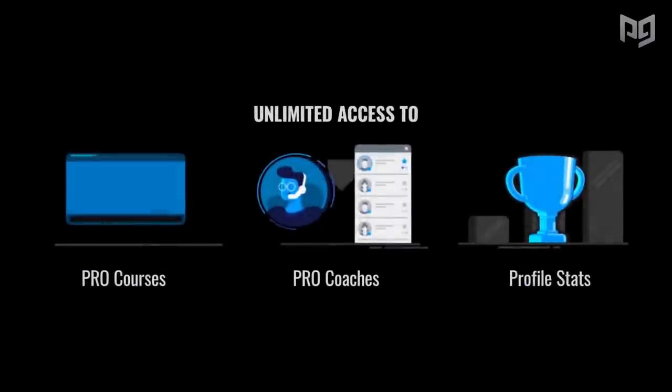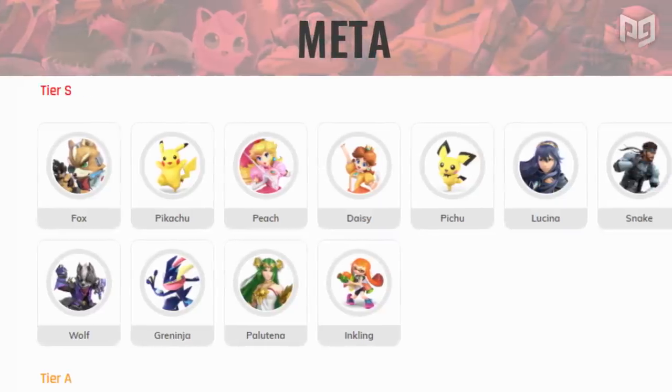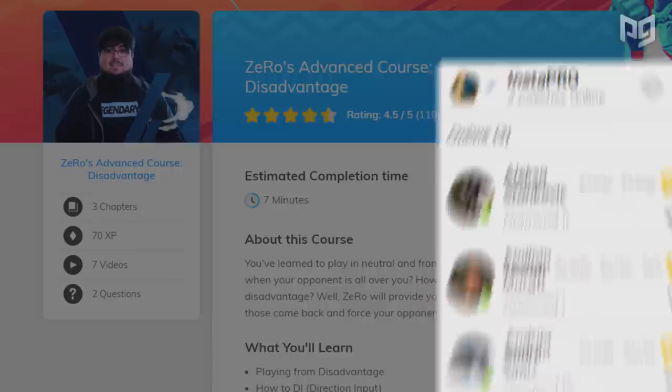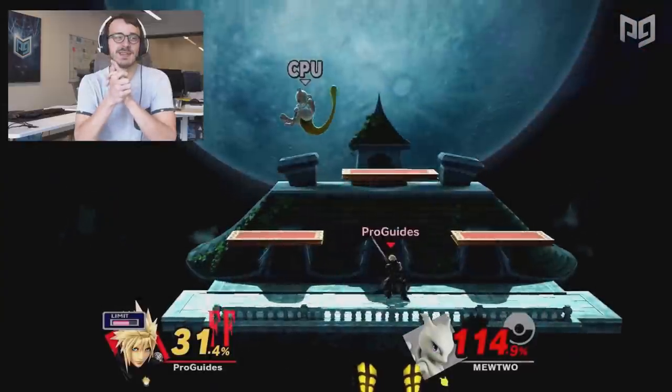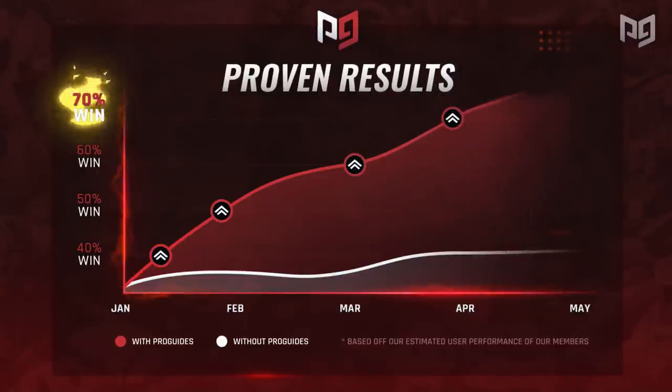If you want to learn all you can about Smash, be sure to check out proguys.com for all kinds of competitive content, including our Play with Pros platform that gives you access to top coaches. We also just launched our new pro course with none other than MK Leo himself, the best in the world. Click the link in the description to check out our website and watch the course.